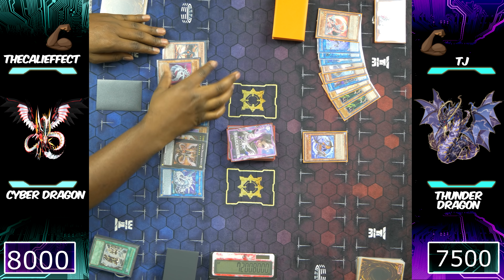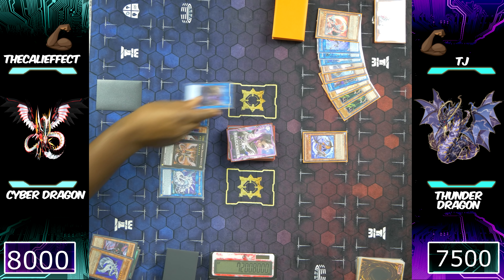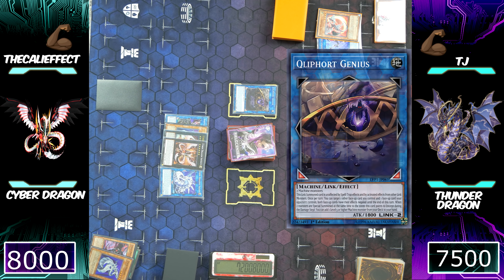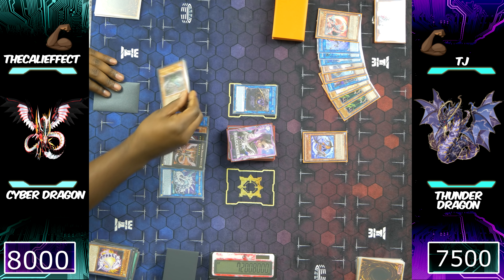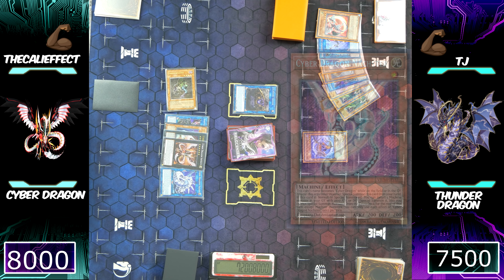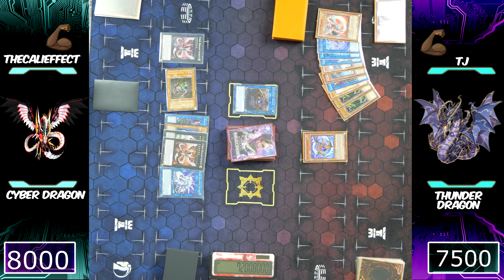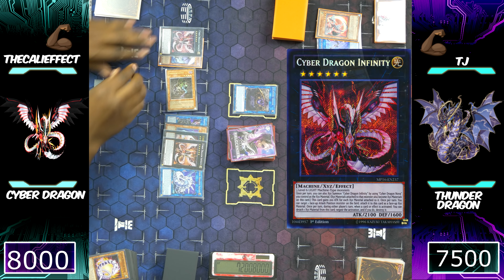Checking the graveyard, I'm going to use both Cyber Dragon and Core for a Link Summon into Kluger Genius. Kluger Genius is just going to be an additional body on our side of the field — we don't necessarily use it for anything else, but the negation effect is nice. Using Cyber Dragon Nachster to pitch Cyber Dragon Vi to special summon itself, we're then going to go ahead and special summon a monster with 2200 attack or defense — which is Cyber Dragon Infinity. Cyber Dragon Infinity absorbs the Thunder Dragon Colossus. This is game.